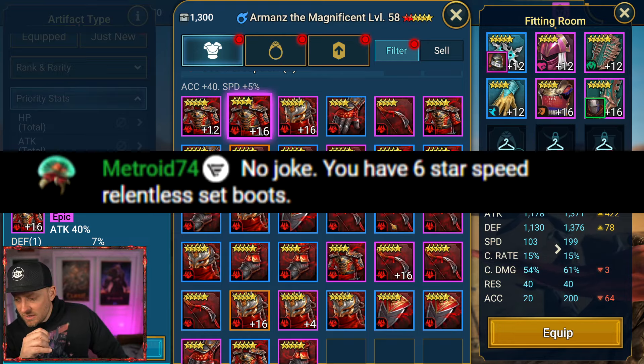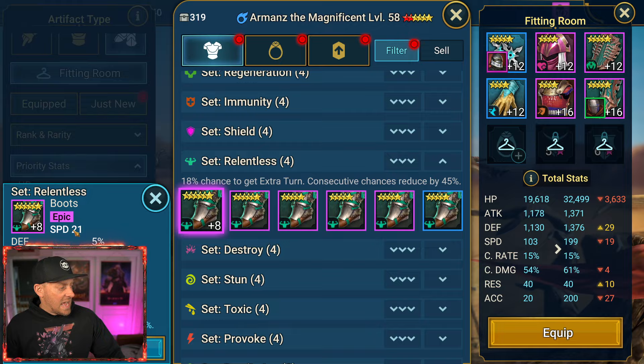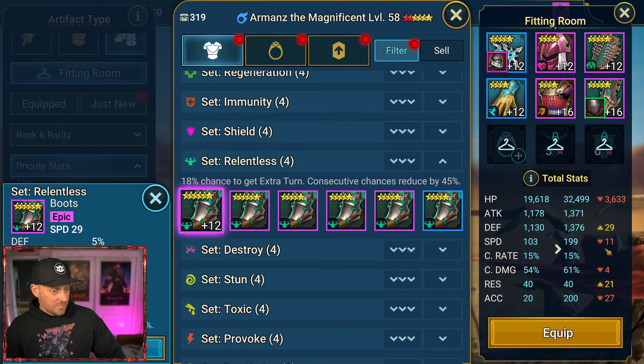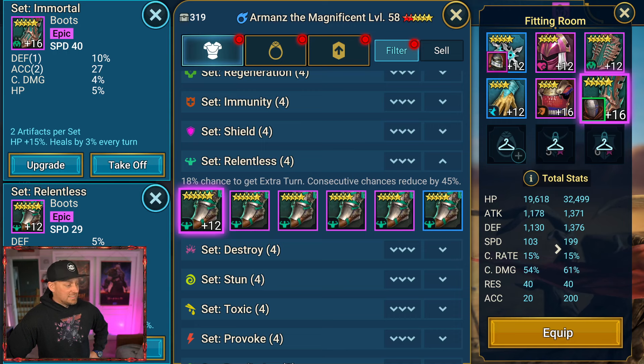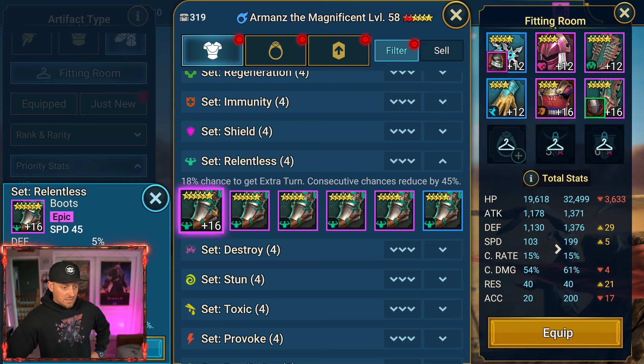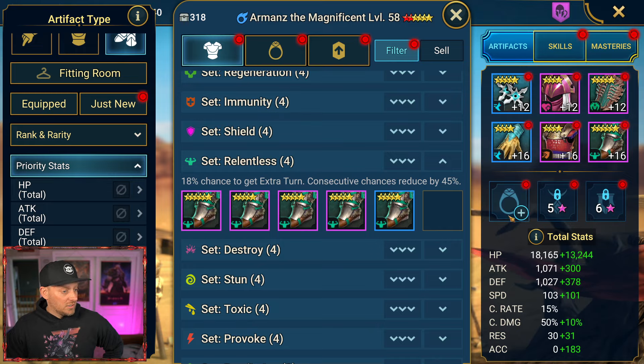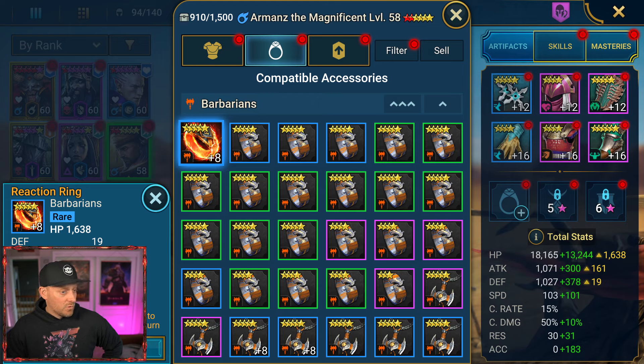You have a six-star speed relentless set boots — oh snap, you're right. But it doesn't have accuracy, that was the thing. This is going to give me minus. Let's upgrade it to 12. Is that going to give me more speed? It's still giving me less speed. Take it to 16. It gives me more speed and a little less accuracy. Do we want to throw that bad boy on? It takes my accuracy to 183 and my speed to 204. I like this better. All equipped. Let's throw a ring on him just because — okay, we'll equip that.